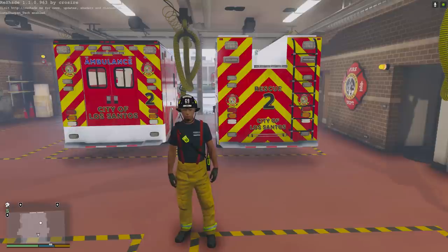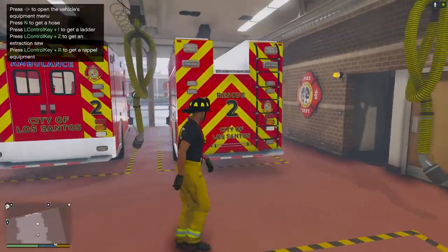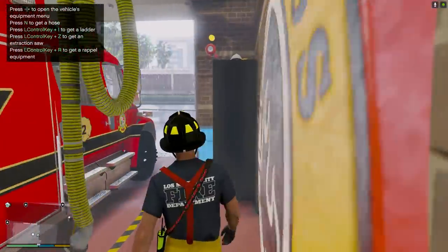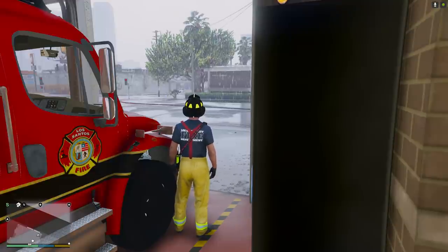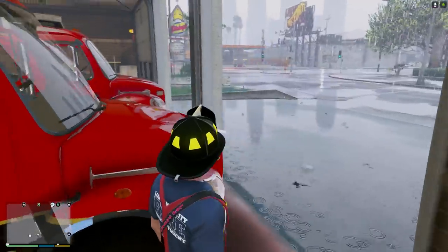Hey, what's up guys, it's pilot 2K7 and we are back for a brand new Granite 405 firefighter mod video. Today we're here at the Davis firehouse for the Los Santos Fire Department. We're going to be running Rescue 2 as well as Ambulance 2. It's pouring down rain right now, so as you can imagine we're probably going to be responding to a bunch of accidents and calls for help.